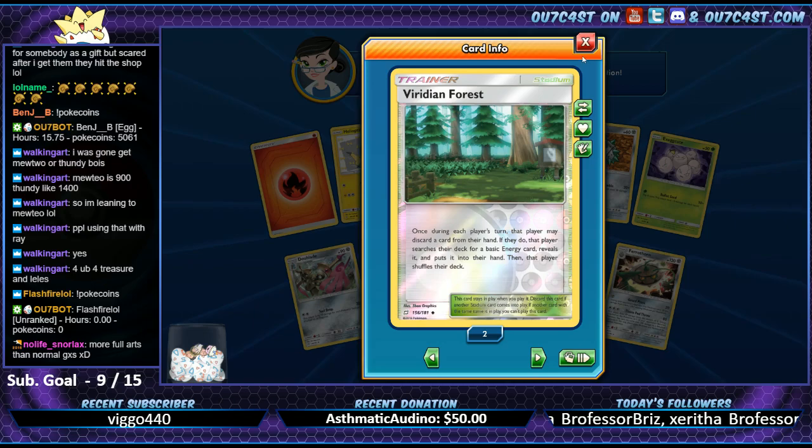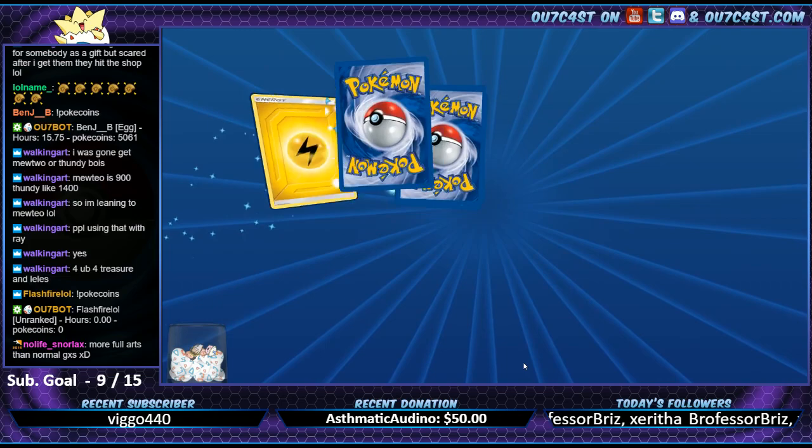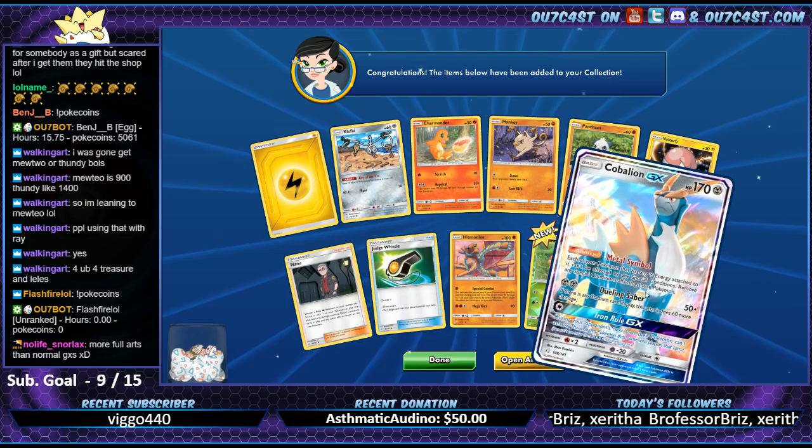We got three of those guys already here - Radiant Forest, got a couple of those with Rosalia. We got 32 more packs to go. Another Cobalion regular art - we're doomed with those as well.